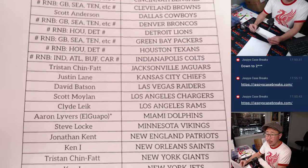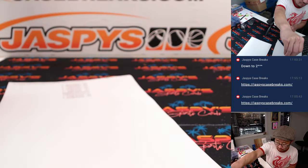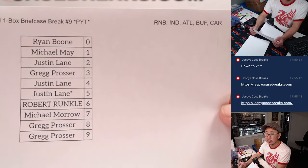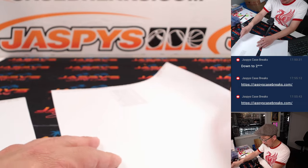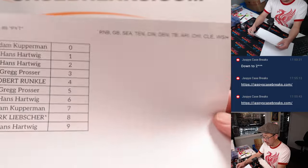El Guapo with last spot Mojo with the Dolphins. Thank you, thank you, thank you. We bundled up the remaining teams into a few different random number block randomizers, which are in separate videos. There's the results of the four-teamer, here's the results of the two-teamer, and there are the results of the rest of the teams.